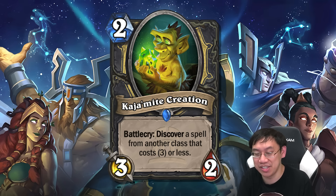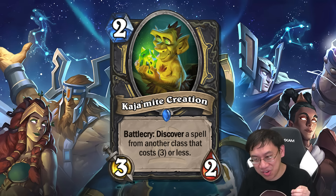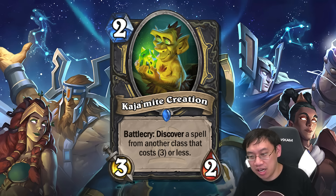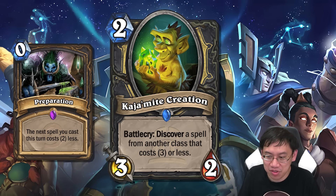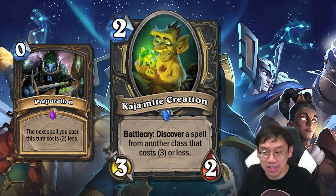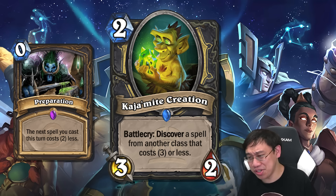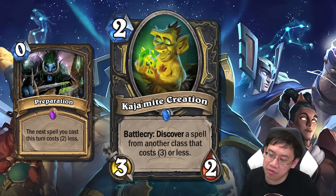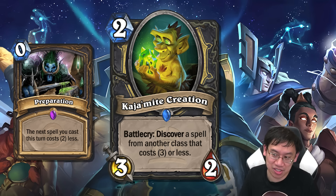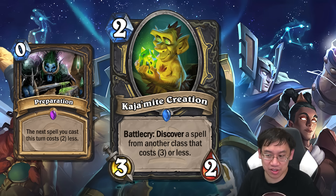Two pretty good tempo cards: Cashmite Creation is two mana three-two, battlecry discover a spell from another class that costs three or less. That is one of the best generate-a-card-by-playing-a-card options we've seen - decent stats and a very narrow selection of a spell from another class costing three or less. Spells can be preparationed by Rogue. Playing this on two pretty much guarantees a decent next turn. Card Thief Rogue is a pretty good deck right now and Cashmite Creation will slot right in, but even if a mech Rogue deck needs space you could slot Cashmite Creation into most tempo Rogues.